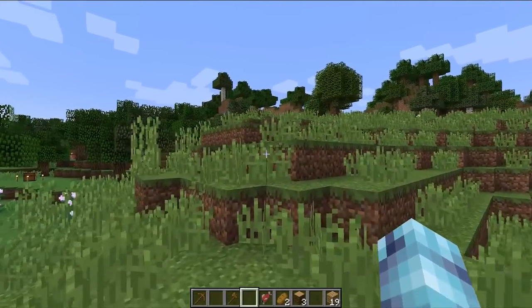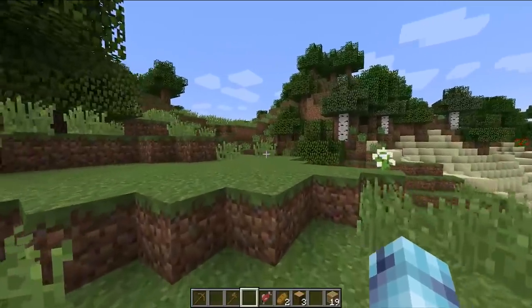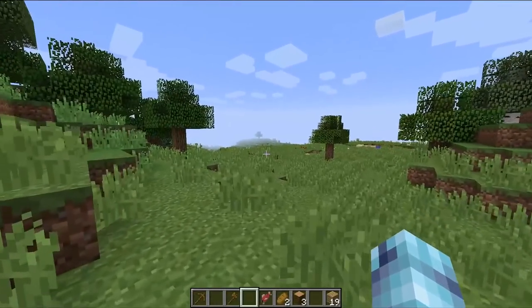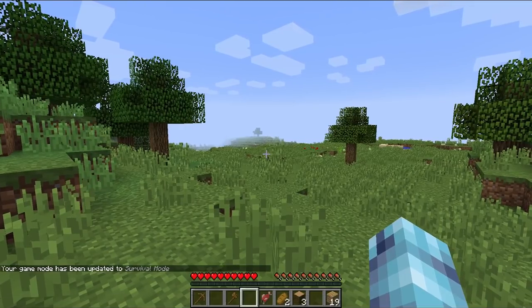Some things added into the game are the alpaca or the llama, which has some interesting characteristics. I'm in creative mode right now, aren't I? Let's turn that off. Let's go survival mode for the minute. Game mode 0.